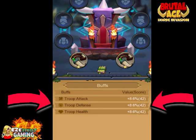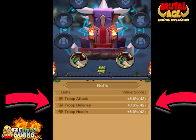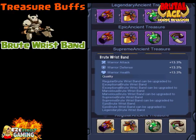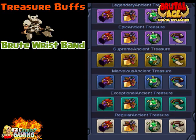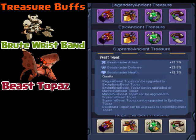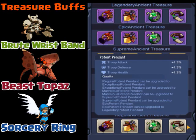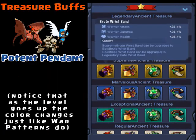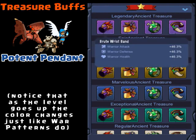As far as the troop buffs go — pretty impressive. And remember, this is just level one. As you level these up they get incredibly strong. The next upgrade costs 325 alchemy dust, which is a lot more. You can see all four slots represented all the way up, and the colors work just like the war patterns — they start at gray, then green, then blue, then gold, then purple at the top, and there's actually an elite purple as well.